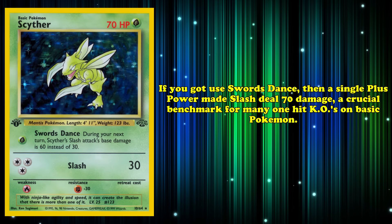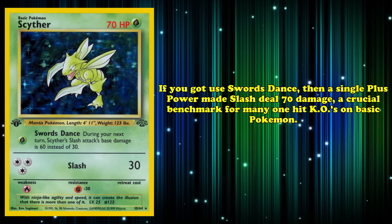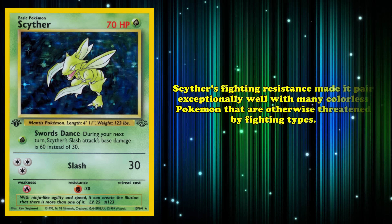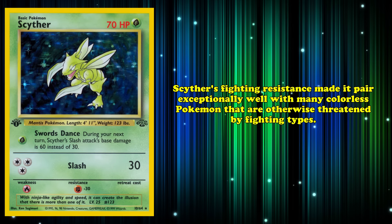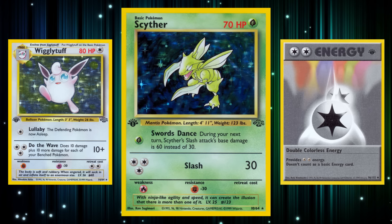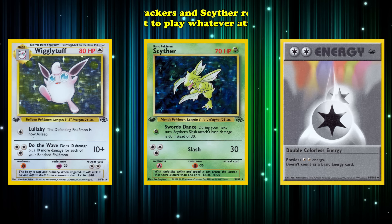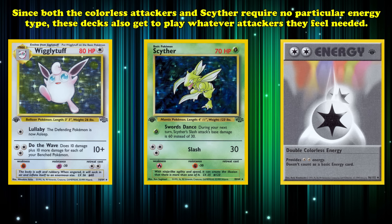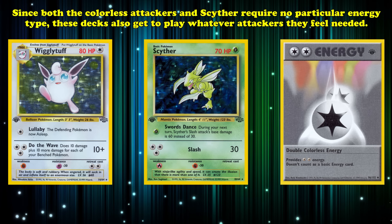If you got to use Swords Dance, then a single Plus Power made Slash deal 70 damage — a crucial benchmark for KOing many basic Pokémon at the time. Scyther's Fighting resistance made it pair exceptionally well with many Colorless Pokémon that are otherwise threatened by Fighting types. Wigglytuff makes an excellent partner as it also utilizes Double Colorless Energy and can play Grass-type Energy cards for Scyther's Swords Dance. Since both Colorless attackers and Scyther required no particular energy types, these decks could play whatever attackers they needed.